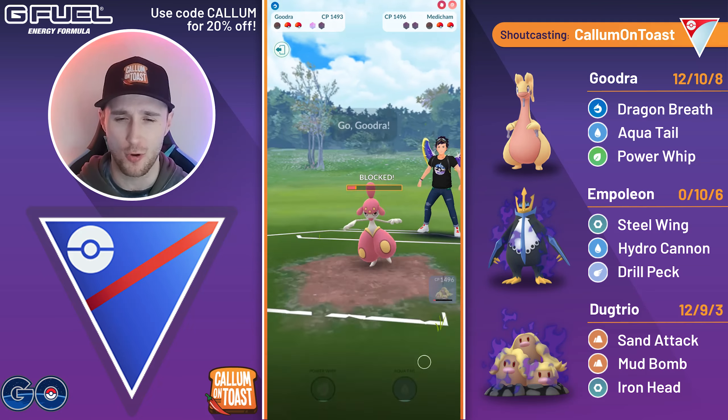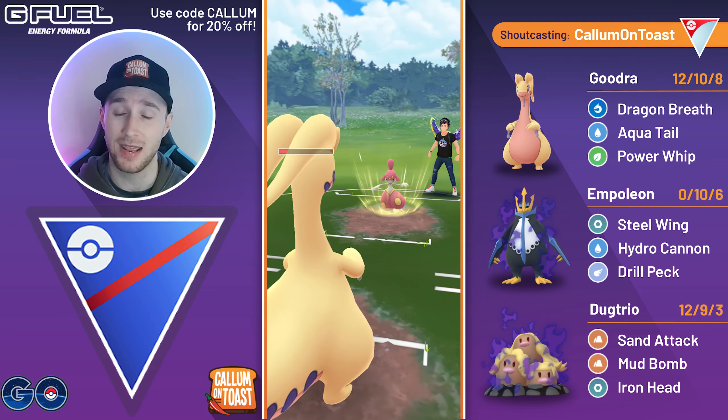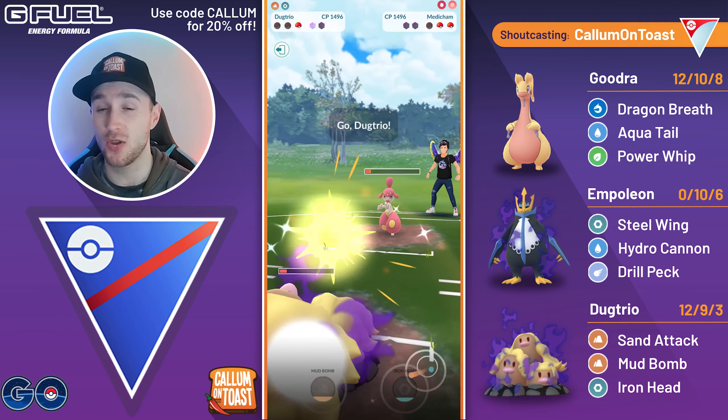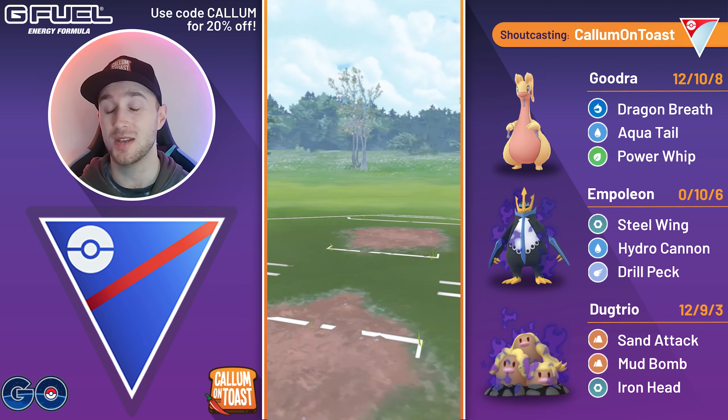The Whiscash also left with a charge move loaded, so I needed to get off the charge move and take them out before they threw a move. Unfortunately it's just game over now — I'm not going to bother shielding. They've got a charge move on the Whiscash, so Goodra goes down. They're able to Counter farm down the Dugtrio, and unfortunately we do lose that game.